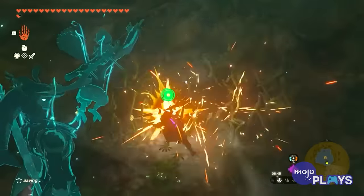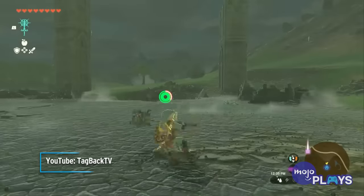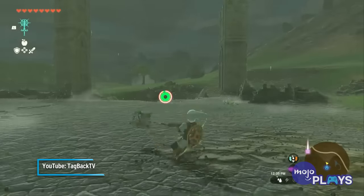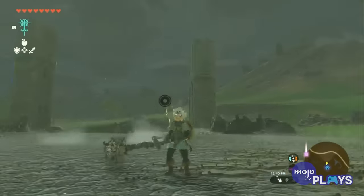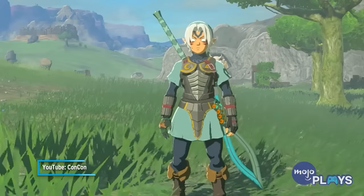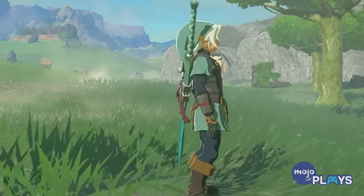Each piece also increases Link's attack power by 1, so it's a fair trade-off. Upgrading the full set twice will also cause Link to use less stamina during his charge attacks. Sadly, you'll need to farm dragon parts in order to do so. It's comparable to the Barbarian Armor Set, but the Majora's Mask reference makes it infinitely more cool.